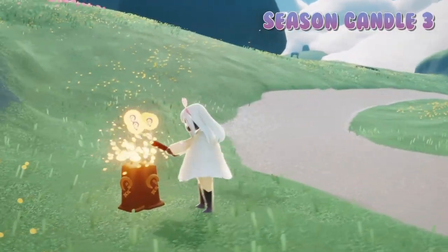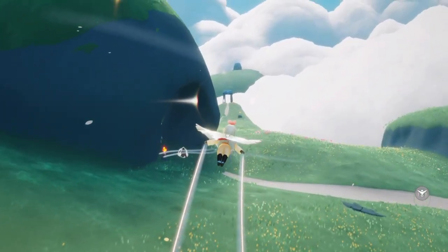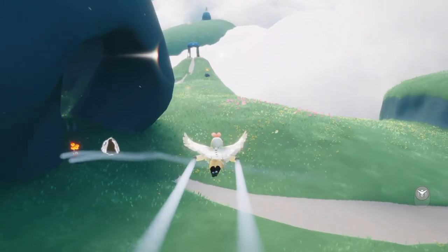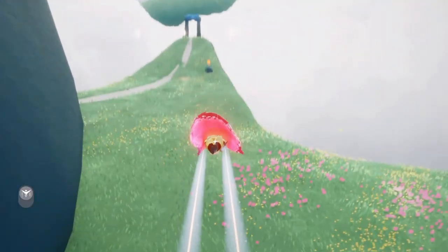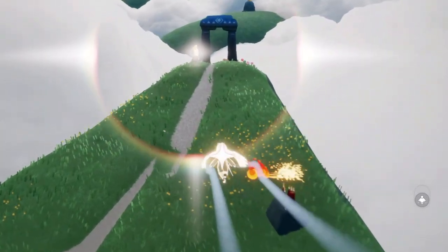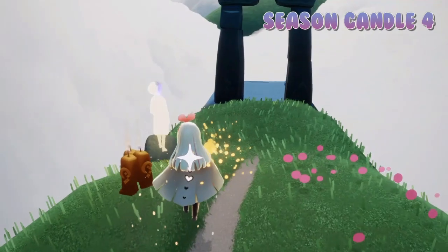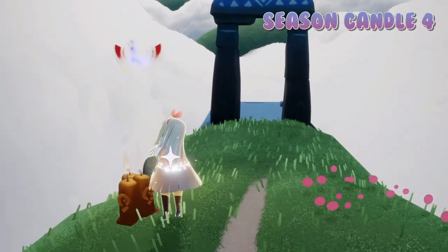We have two in the home space, one in front of this little cave by the winged light, and then one all the way over here near the village exit. It's kind of hidden under this unclaimed winged light. Easy peasy to find, and all of these should give us one total seasoned candle.